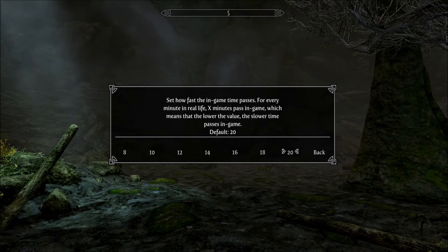If you crank it down to eight, one real minute equals eight in-game minutes, which works out to roughly seven to seven and a half real minutes equaling one in-game hour. So if you set this to eight, seven minutes of real time would equal an hour in Skyrim. Essentially, you could make your day and night last longer if you set it lower.